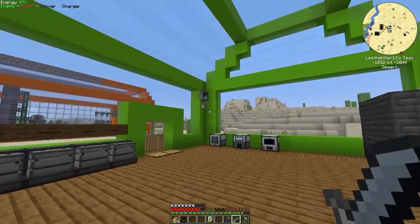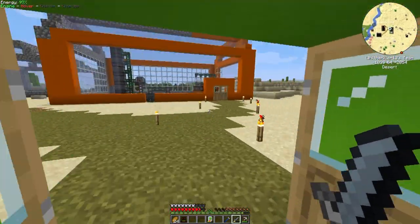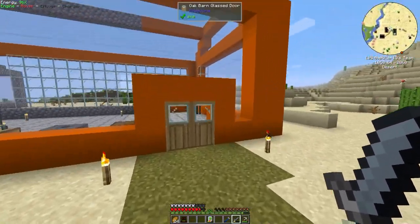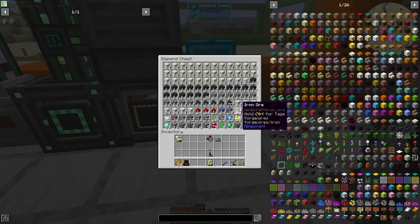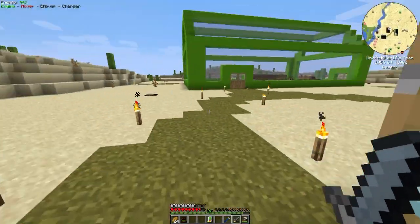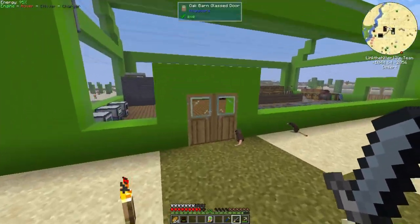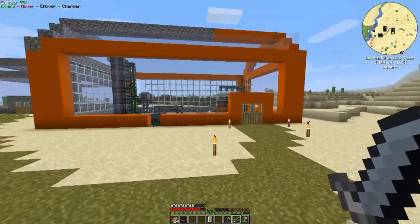I ended up getting four Ender Pearls, so I went ahead and made this Bat Boy. The chest is full, so it's working great. We just need to filter that stuff out — let me go turn it off, because if not it might backlog over there in the other dimension, and I don't want that.